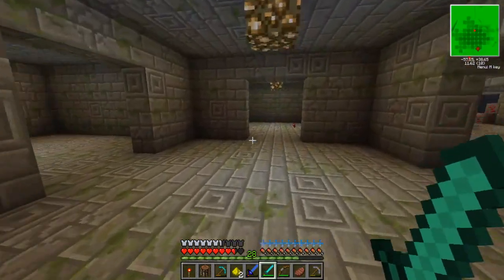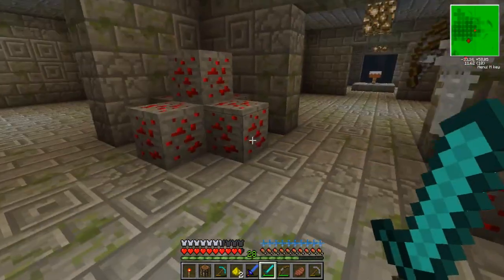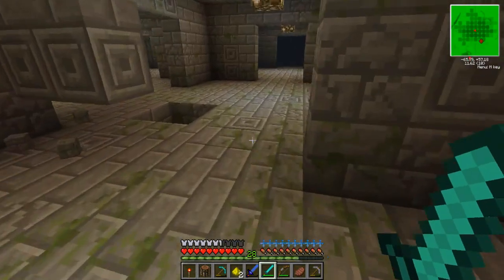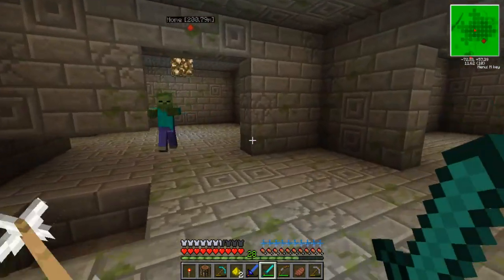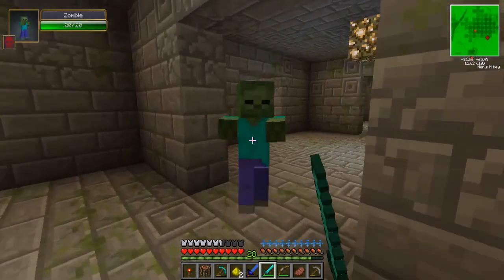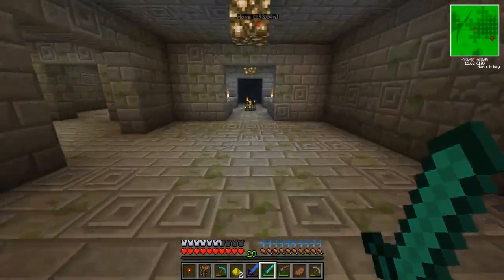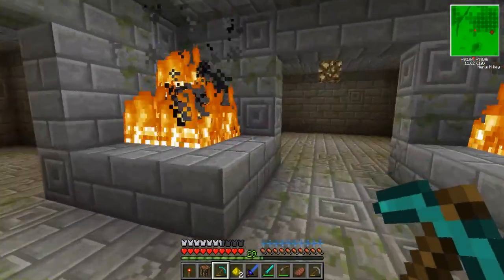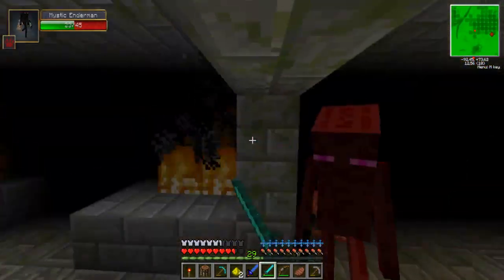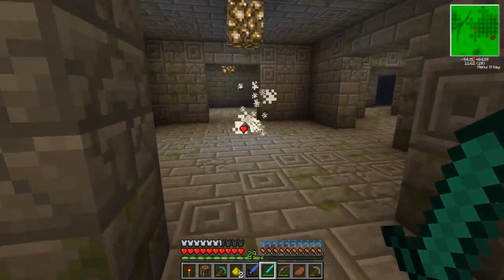He's really really dealing damage to me right now — doing three hearts per hit. I need to stay on the move and out of his way. The map might be indicating there's more below us. Oh, that's the center, that's where we came down. Maybe there's another way down. No more screaming — get him out of here! I hit him with my diamond pickaxe; he's got 30 health left. Oh my god, blindness again and there's a creeper in here too! There we go — he's down for the count!